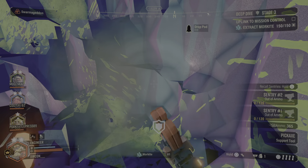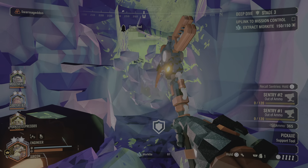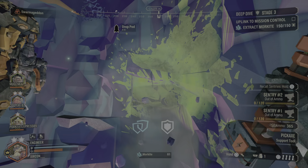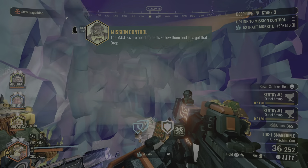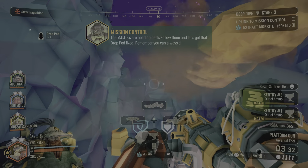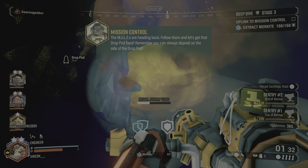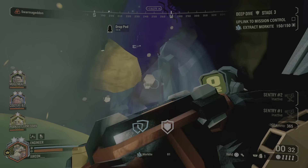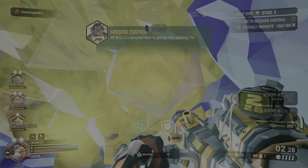Alright, someone hit that button on the mule and then everyone in this will... Woody? Oh yeah, we got this stuff. Follow them and let's get that drop part fixed. Remember, you can always deposit from the side of the drop part. I made a flashlight! All rails are secured. Now to get the part working — put a flashlight.